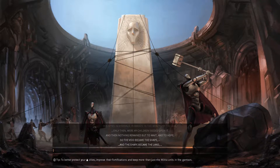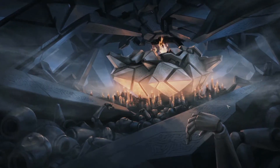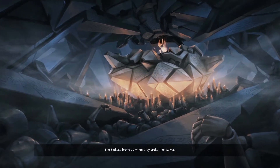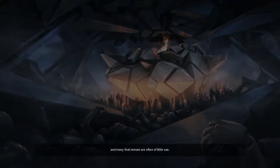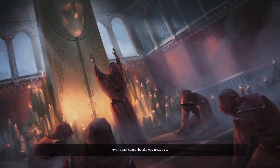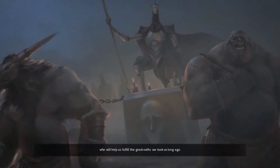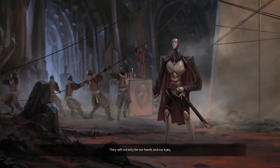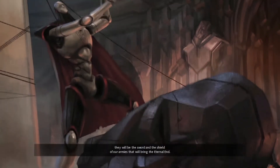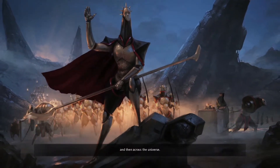There should be a little intro cutscene after the game loads. The Endless broke us when they broke themselves. Now we are few, and many that remain are of little use. Yet our purpose still drives us — even death cannot be allowed to stop us. We must find new converts, new servants, who will help us fulfill the great oaths we took so long ago. They will be the sword and shield of our armies that will bring the eternal end — first upon Auriga, and then across the universe.